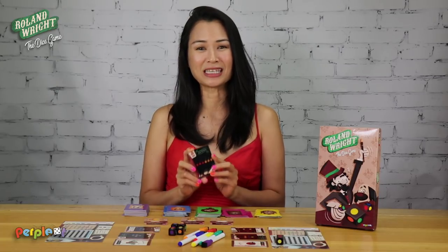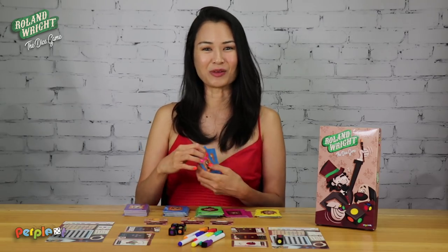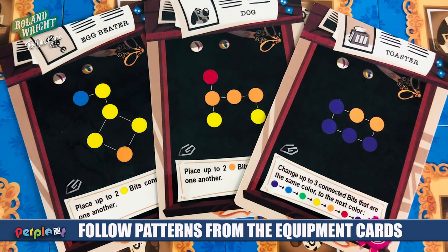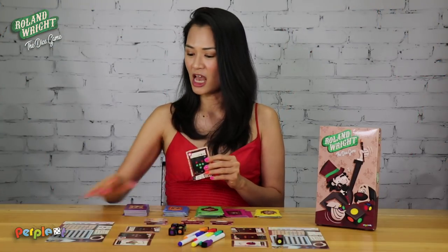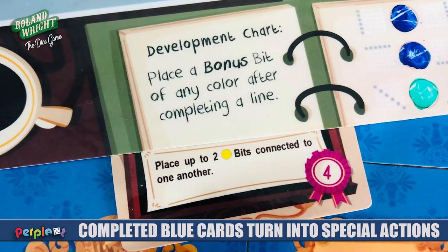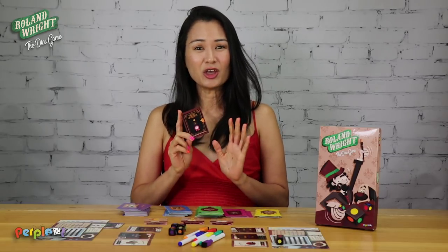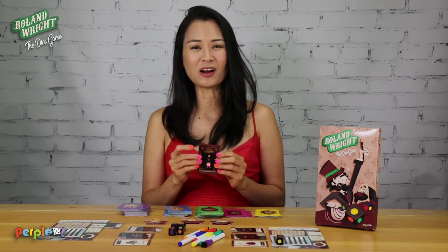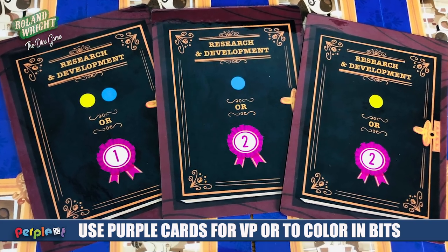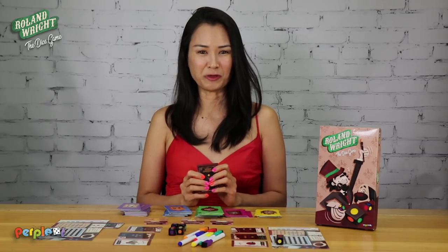The blue bits, when erased, allow you to draw three blue equipment cards. You keep one and discard the rest. The blue cards also have a pattern that you complete to get victory points, but they're different from the green hallmark cards. Once completed, they are tucked underneath your player board and become special actions you can do without erasing any bits. The last color you can erase is purple, which lets you draw one research and development card. You then have two choices: on some cards, the top shows a set of bits, and you can choose to place any or all of these bits in your bit box, or you can just take the victory points shown at the bottom. Some of these cards just have straight victory points.